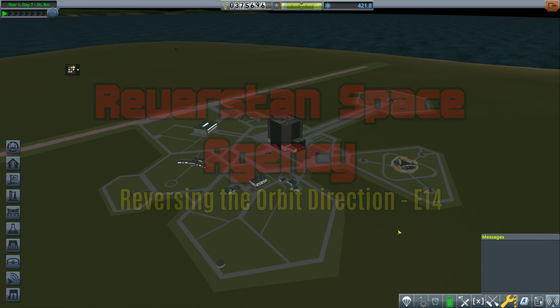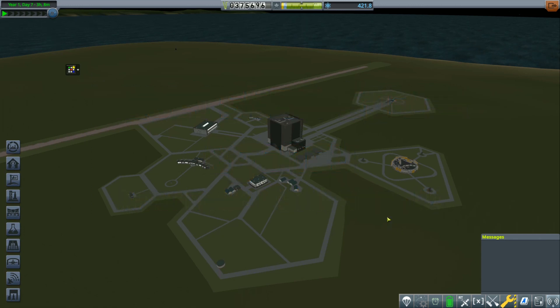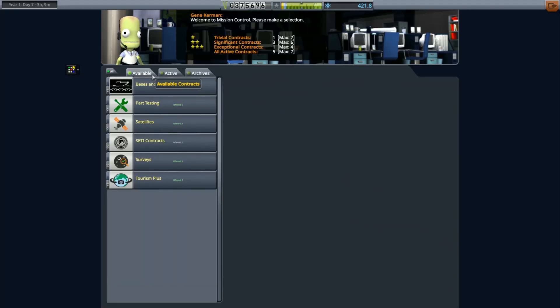Hello Revernauts! Chief Engineer Rever here, and I'm back again. We're looking down as always at the wonderful Reverstand Space Agency complex. We've completed some missions in the last episode, so let's take a look at mission control and see what's available to us.